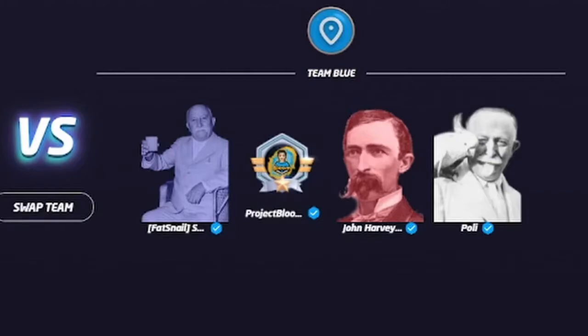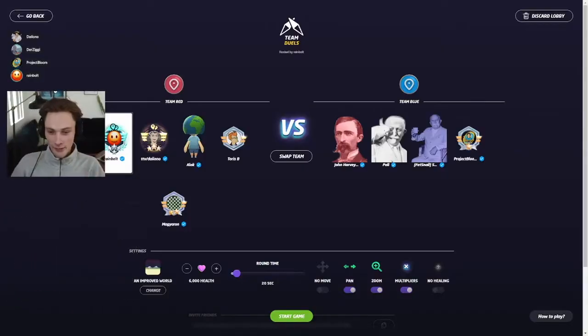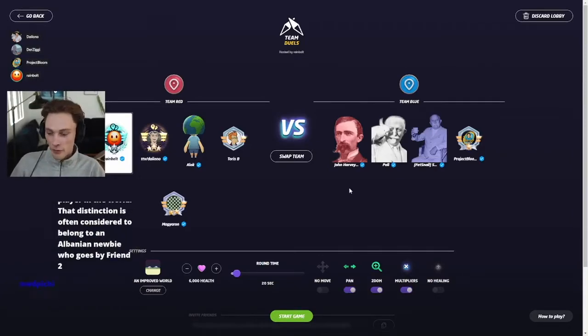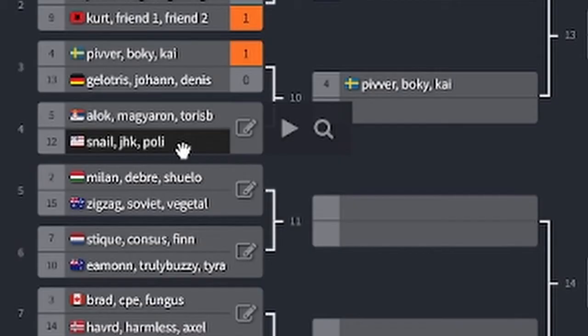The other American team, Rainbolt — our arch enemies. It looks like we have John Harvey Kellogg here representing Team USA. They prepared themselves, they prepared the profile. Red, white, and blue — that makes sense. Team USA versus Team Serbia. Not an easy matchup for either team.